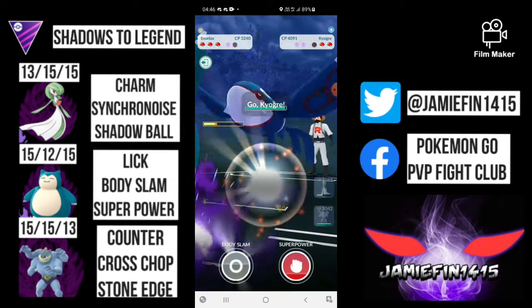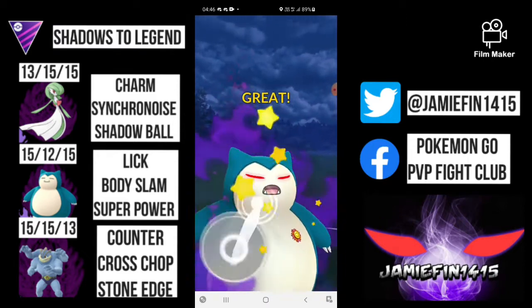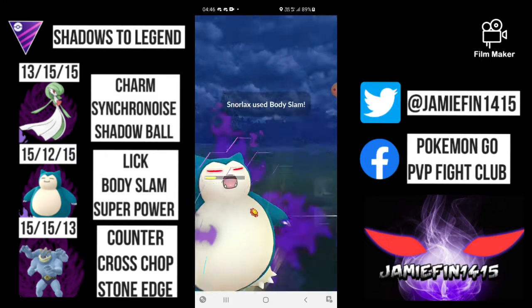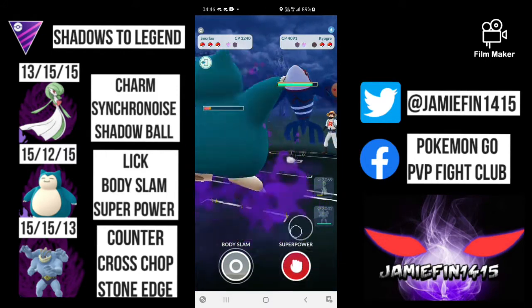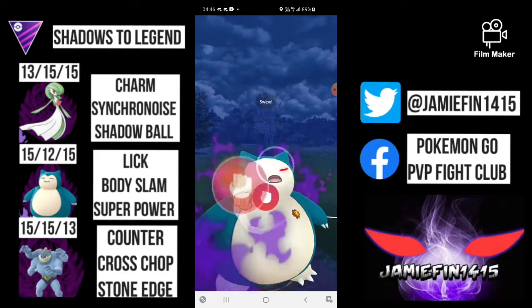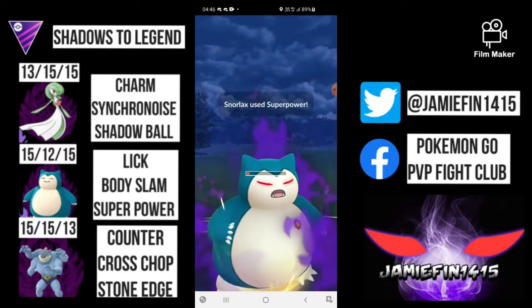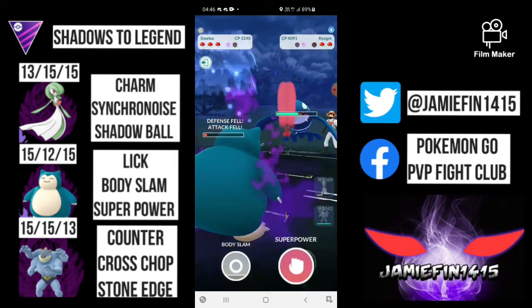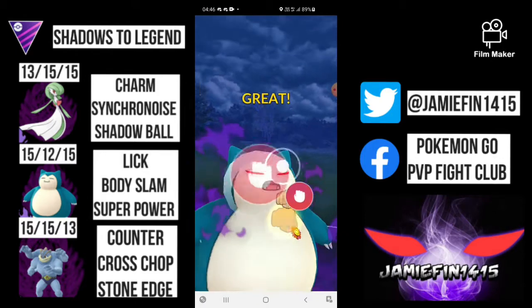We commit to the farm down and now we are loaded. They come in with a Kyogre, so I'm going to get this Body Slam off. I know that Kyogre is going to commit to the fast move farm down. We actually draw a shield, which is fantastic. So now I'm going to go for back-to-back Superpower. This first Superpower does just slightly more damage than a Body Slam, and the second Superpower means that one more Waterfall will KO us, giving them less farm.